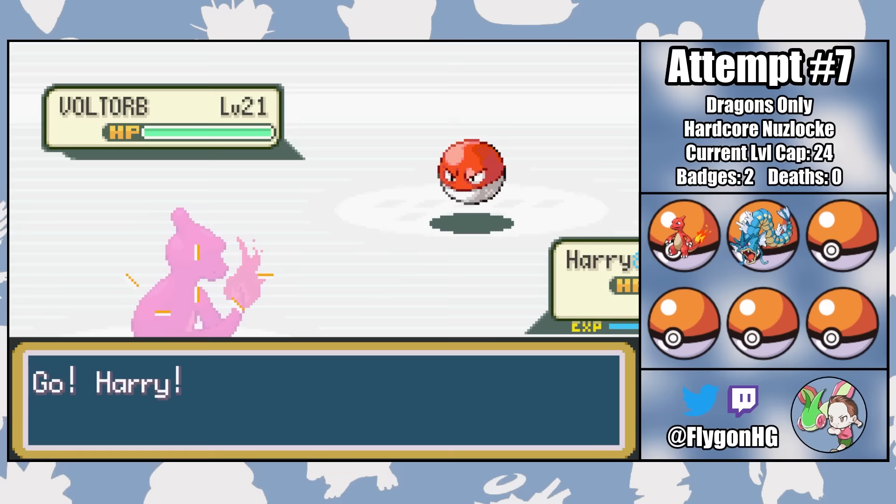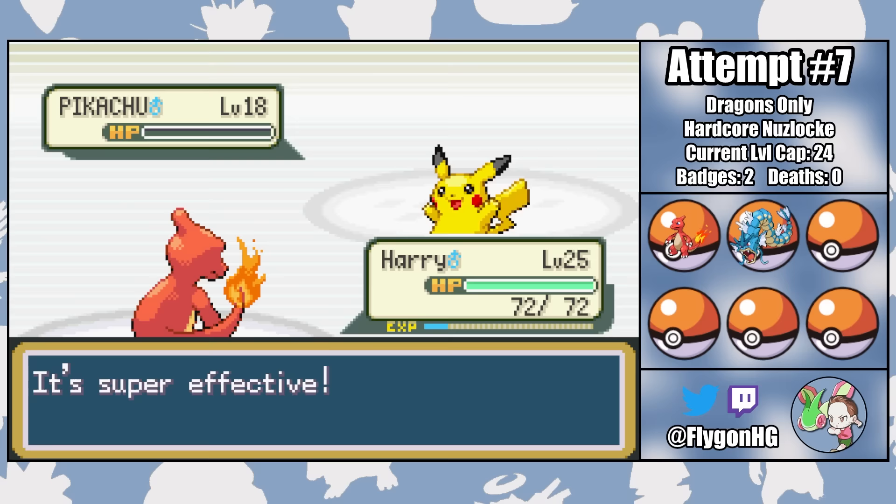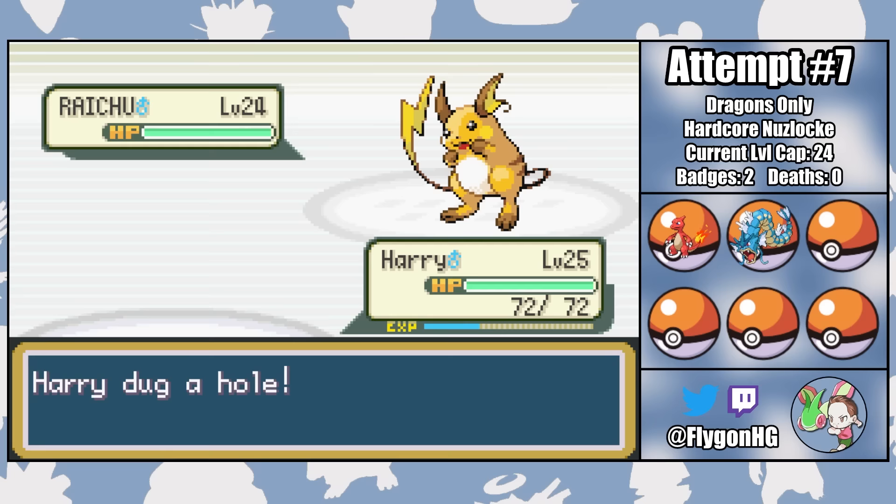Harry is my lead into Surge's Voltorb. They outspeed and hit him with a Screech before he can Dig a little hole and pop up for the one-hit KO. Pikachu is next — we outspeed to Dig a second little hole, letting Harry once again pop up for the one-shot. Which means Raichu's last, and now the real battle begins. He sets up a Double Team as Harry Digs a little hole. Raichu whiffs a Shockwave, and then we connect with a Dig, though it's not quite enough to get the kill.